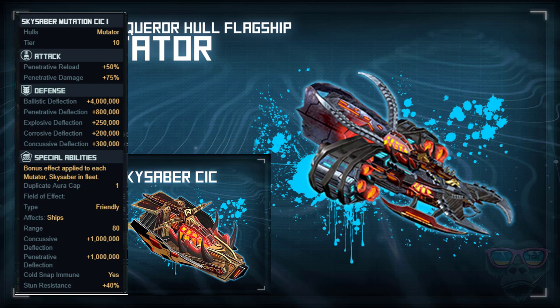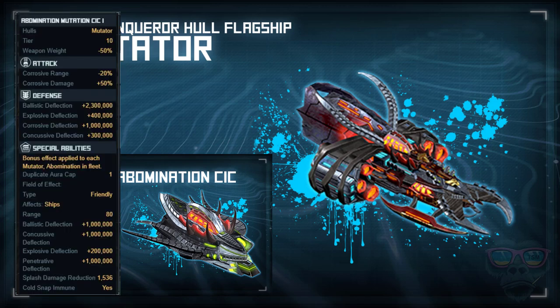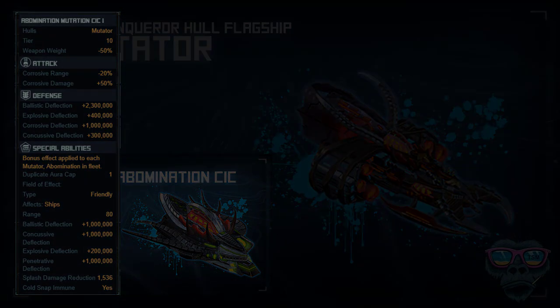The third CIC is for the Abomination. You gain an extra million ballistic, a million concussive, 200k on explosive, and a million on penetrative deflection as well, plus splash damage reduction. There are some other stats there, but those are the main ones.